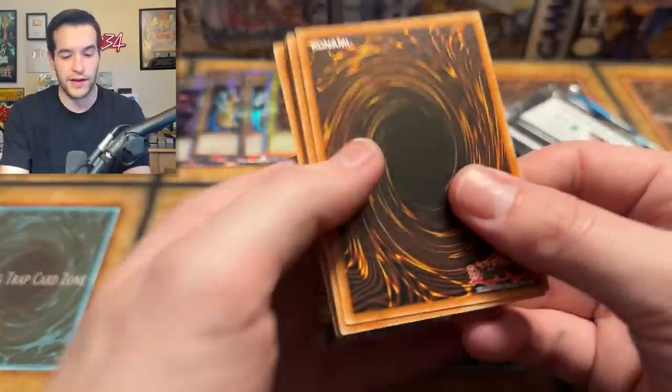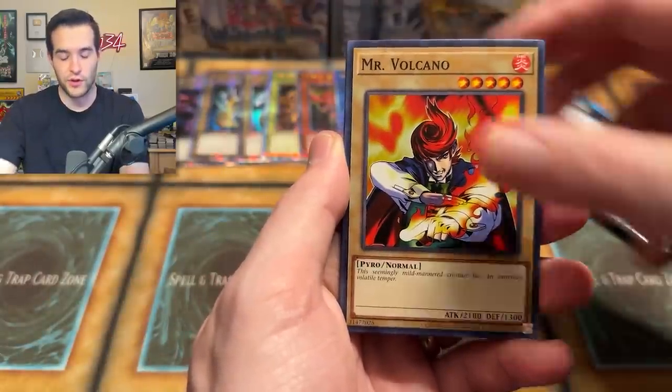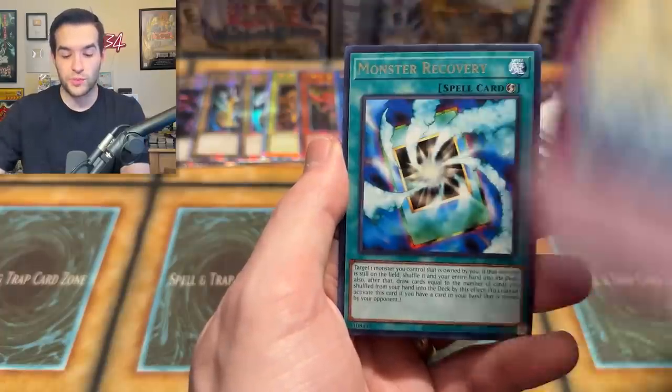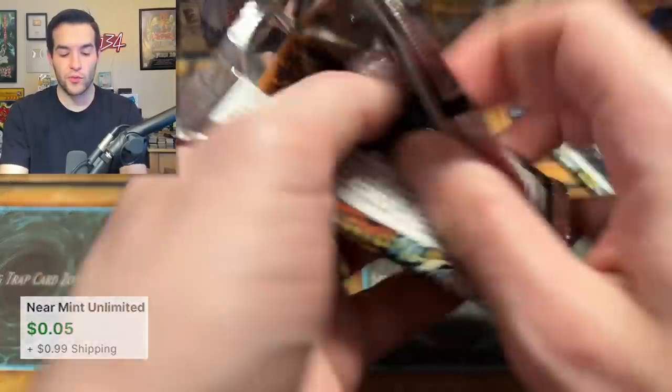Well, there's Skill Drain — there's a Secret Rare that's a trap, which makes me think about Dark Crisis. But really overall, probably not. Guido, Cyber Falcon, World Suppression, Monster Recovery, and a Deep Sea Warrior. This one's kind of a dud so far, but the rest have been really good so it kind of makes up for it.